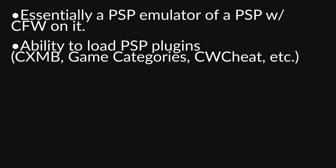Adrenaline is essentially a PSP emulator of a physical PSP with custom firmware on it. If you're familiar with PSP hacking and using custom firmware on your PSP, you'll know that custom firmware allows you to use plugins on your PlayStation Portable. Adrenaline is no different — it too will give you the ability to load PSP plugins such as CXMB, Game Categories, or CW Cheat.